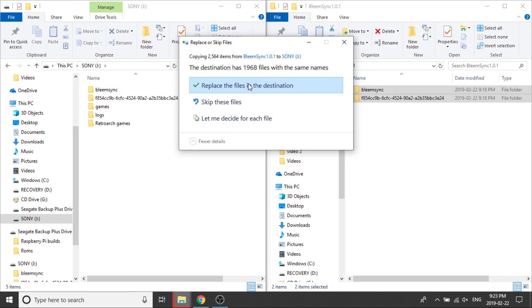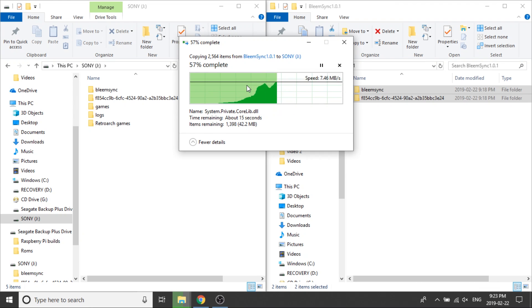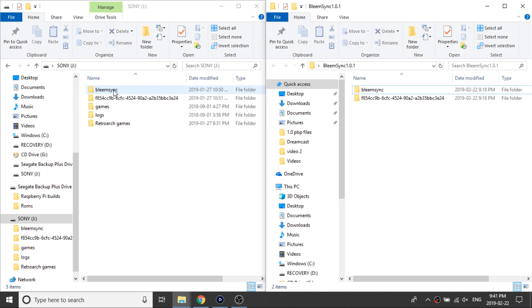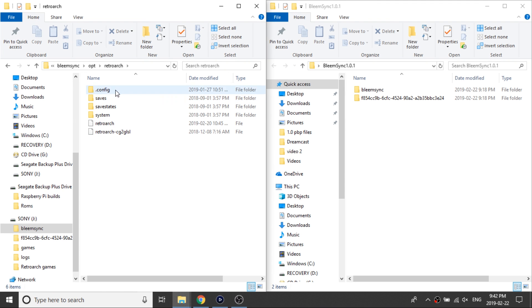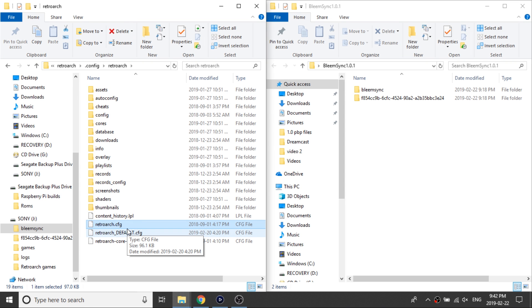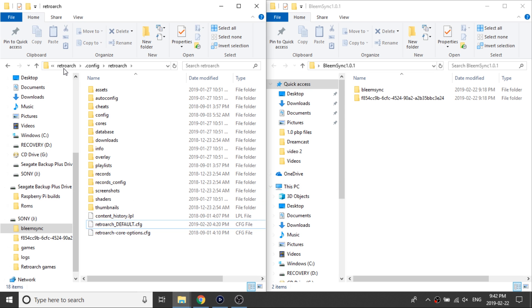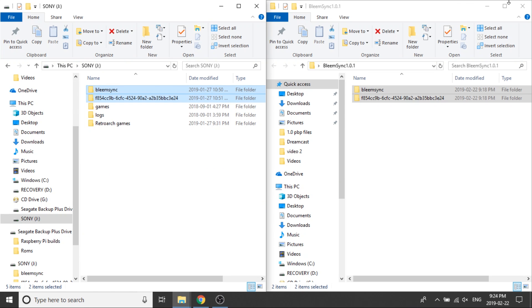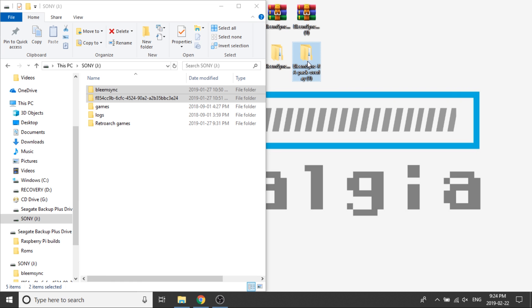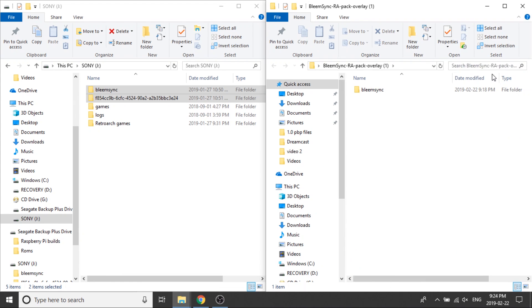Now all we need to do is copy and paste everything over. It's going to ask if we want to replace — we have 1,968 files with the same names — so we'll go ahead and replace all files in the destination. Before we're done with the BleemSync 1.0.1 folder, I want to delete my previous configuration to make sure I get the new Ozone system menu. On my USB drive I navigate to BleemSync > opt > retroarch > .config > retroarch, and delete the retroarch.cfg file.